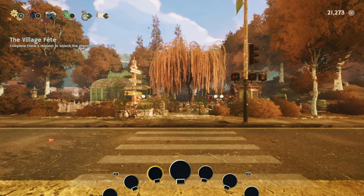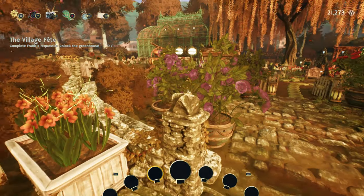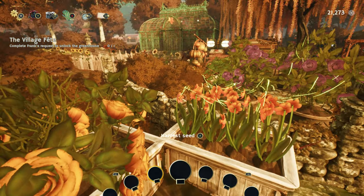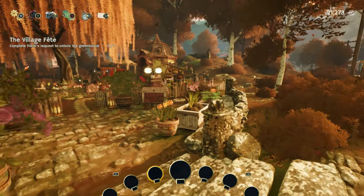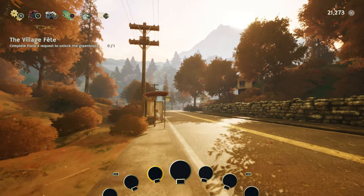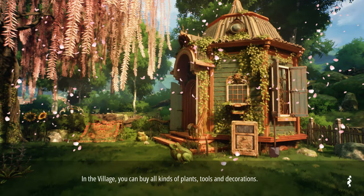The bigger area in front of the greenhouse is only going to be half done in this episode because I need to further plan out what I want to do. Let's go grab Leslie — I could have taken the bike, I keep forgetting about that.